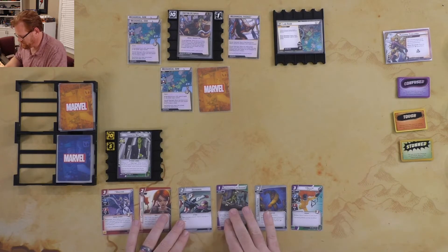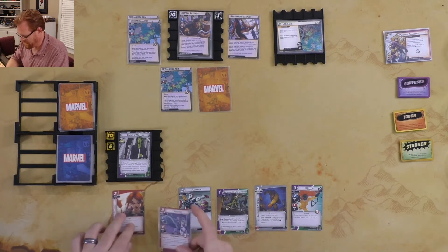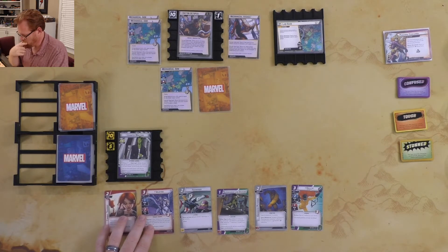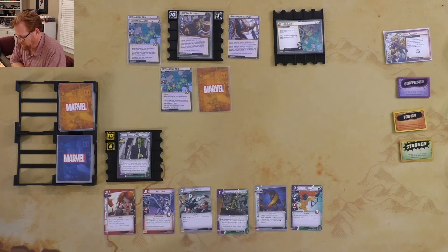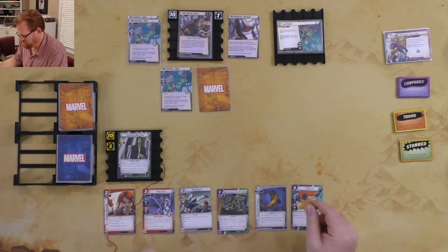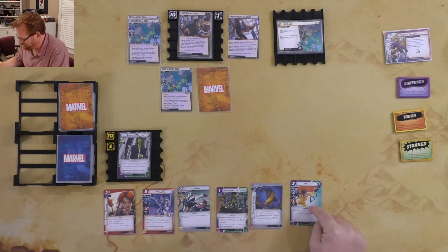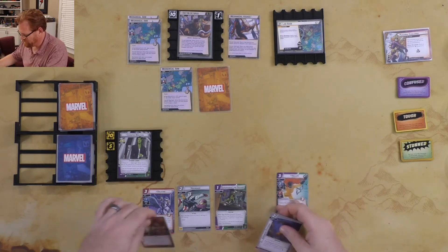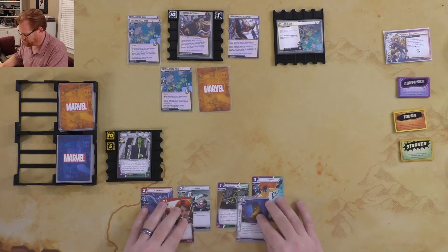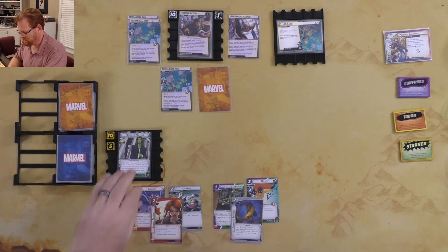Looking at the hand — we could get Superhuman Law Division out but wouldn't use it for a while. Combat Training would be nice to have right at the start. Valkyrie enters play and deals two damage to a minion, so we could take out the arm with her, but she's going to cost a lot. Hellcat is our thwarting powerhouse but I don't want to get her out right away. I think we're going to do a little build prep and go from there.